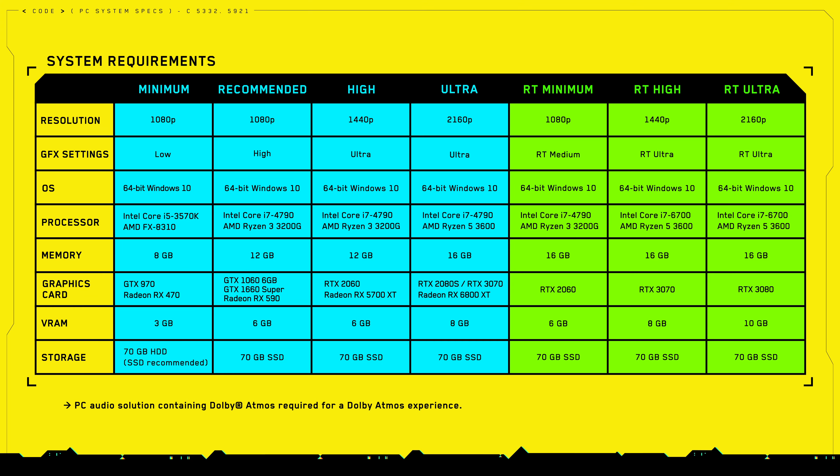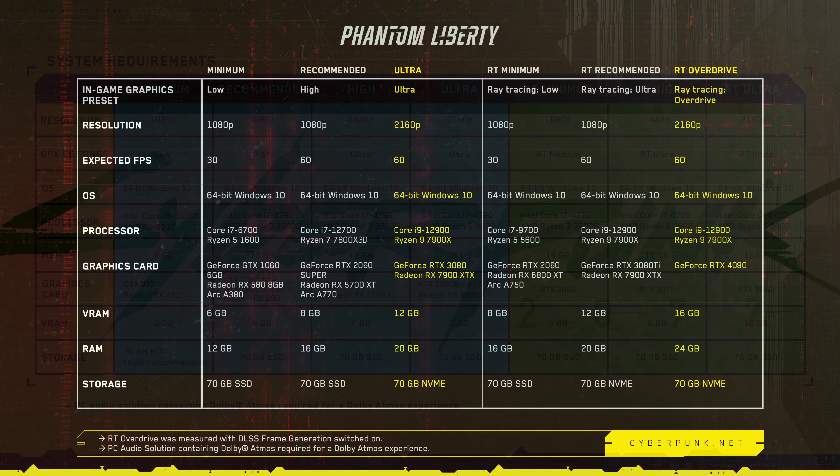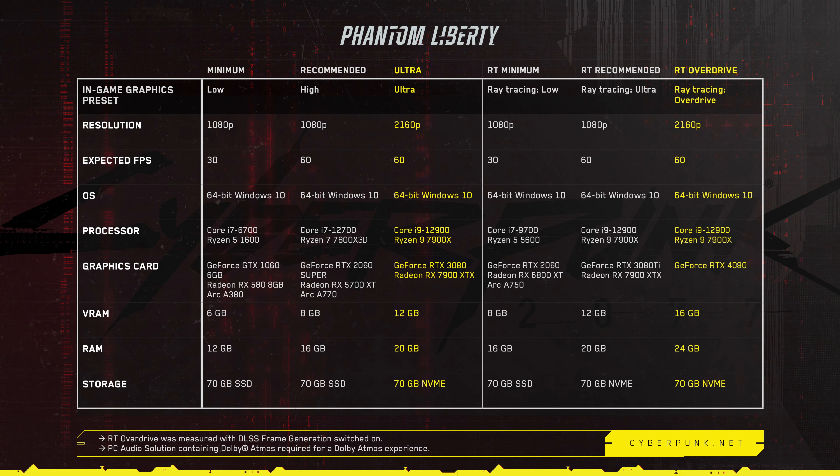One key thing with Cyberpunk 2.0 and running DLSS 3.5 are the specs, which have actually changed since the 1.63 version of the game. Quite a few things have changed, including an uplift in processor requirements, especially at ray trace levels, where the likes of an i9-12900 or Ryzen 9 7900X is actually recommended for ray tracing ultra or overdrive. There's also an increase in GPU requirements, including minimum VRAM, where the 3080 recommended for ray tracing ultra has been bumped to a 3080 Ti. The big takeaway is that before you could play on a hard drive as a minimum, whereas now an SSD is recommended for all levels, with ultra and ray tracing now actually recommending an NVMe drive specifically.